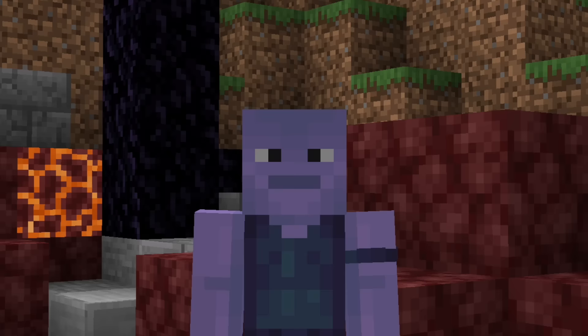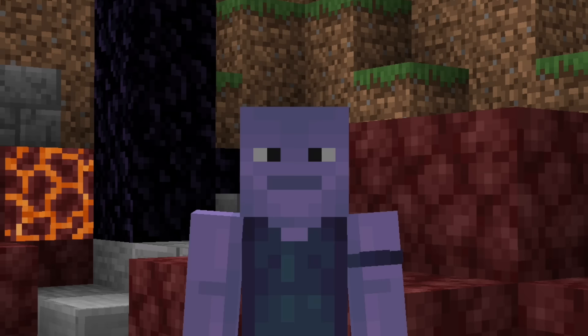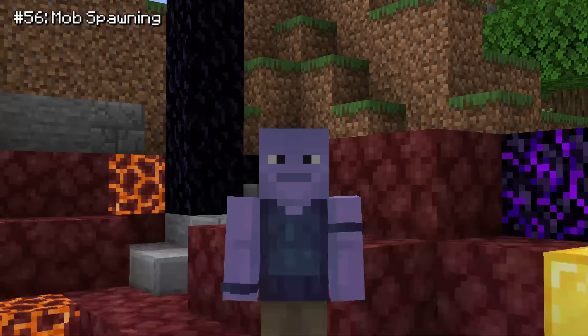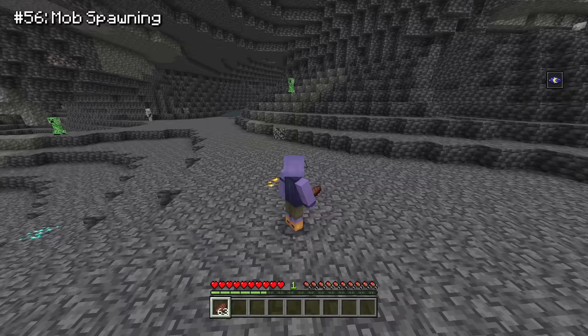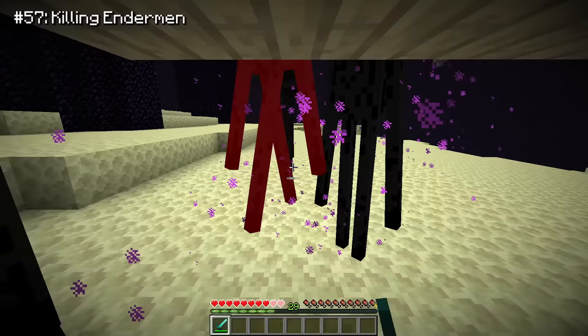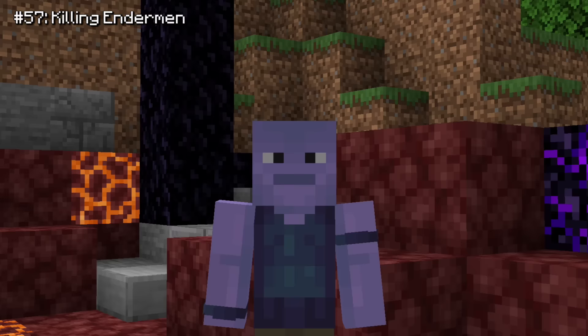We now move into what I like to call 'things that might not be true, but Evident P thinks they are.' These are Bedrock features that I don't even know if they exist, but I still think they're annoying. The first example is Bedrock's mob spawning. Entering a cave on Bedrock is miserable — the game spawns as many mobs as it possibly can to swarm you. Also, killing Endermen on Java looks really easy, like they want you to kill them. But on Bedrock, after you hit an Enderman, it instantly teleports away and sometimes you may never see it again.